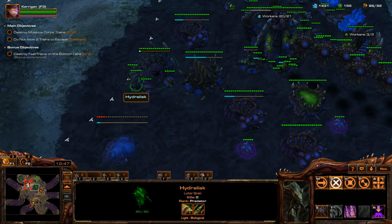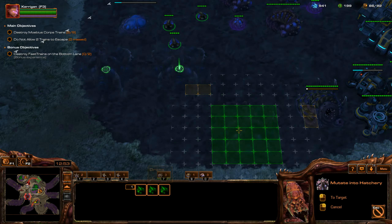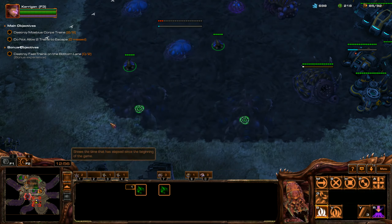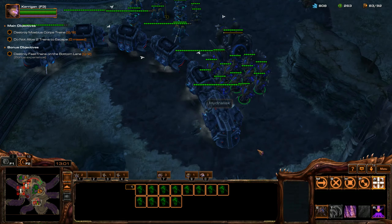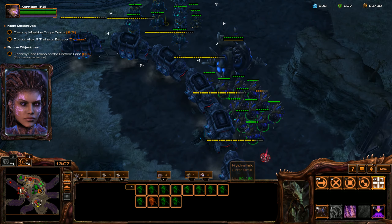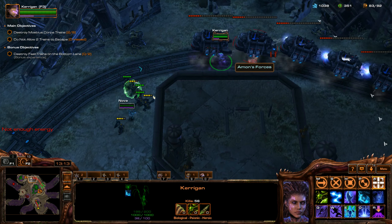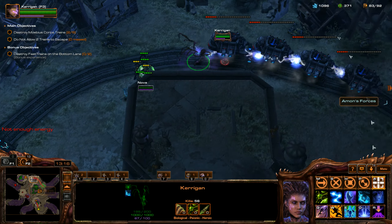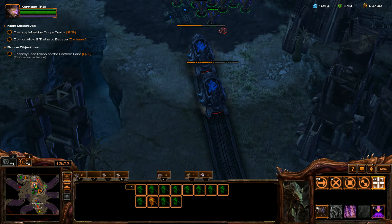We want these drones out and the Hydralisks back in. We're going to spawn some extra Hatcheries. Just instantly taking out the bonus train — don't even have to worry about running units all the way over there. Kerrigan is still hammering away at the train up on top. It's working out really well so far.